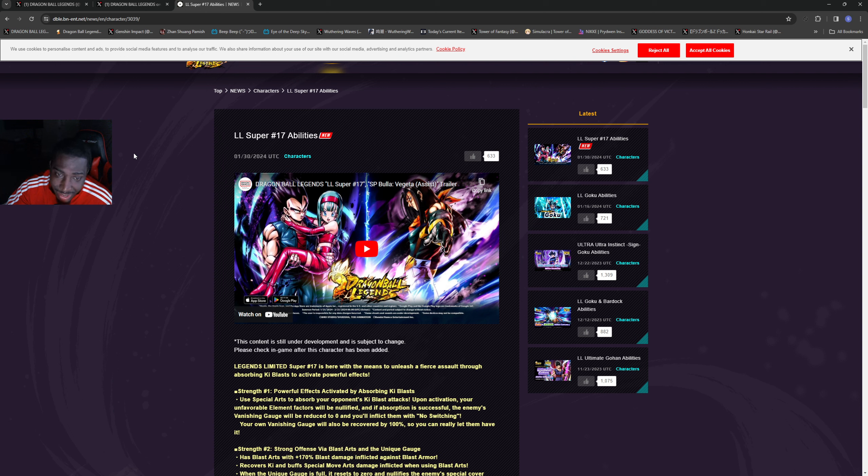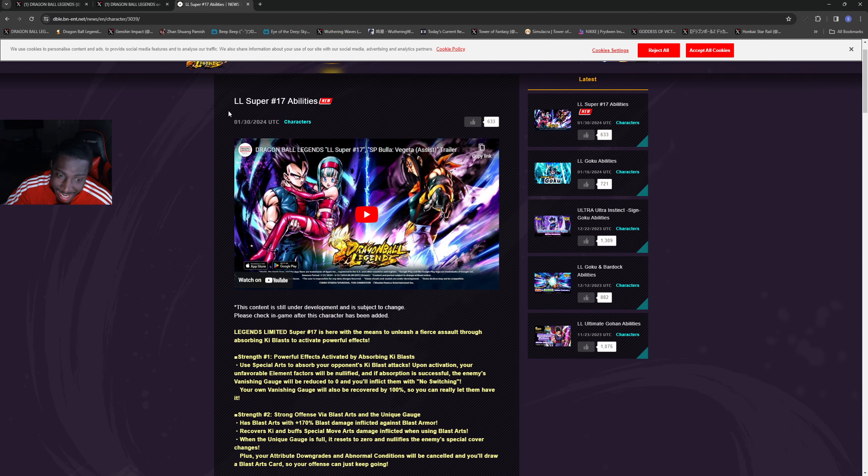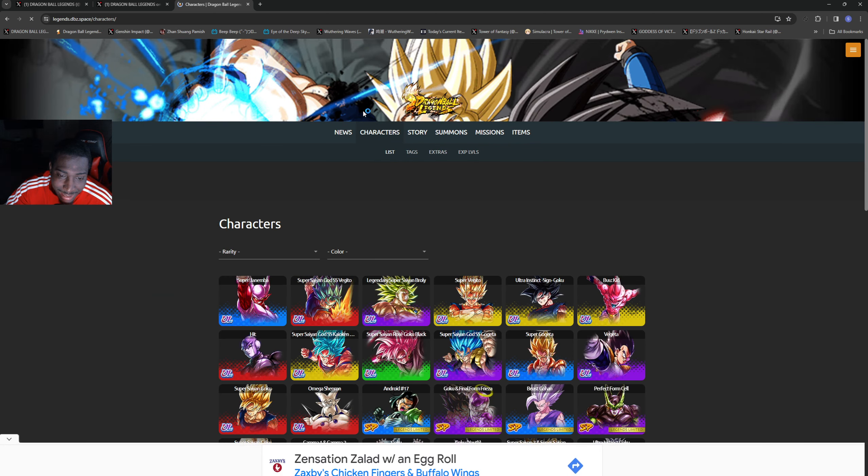Power creep does happen in gacha games, so the next Ultra could be better than everybody else — it should be since it's the newest character. But GT's team is very Saiyan-oriented in this game, and I don't think Super 17 is going to be the one to stop the Saiyans. If he had something in his kit that does more damage to Saiyans, that would be a problem. This is why on DBZ Space I've seen people highlight a certain character...